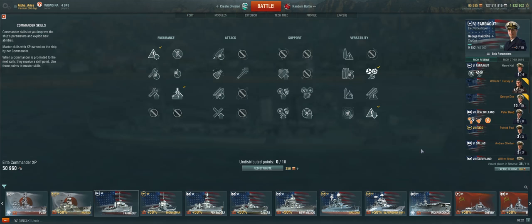Now for my primary captain skills. First, take priority target to know just how much stuff really wants to kill you. Second, last stand. Third, take survivability expert since you will be primarily a gunboat. And fourth, take concealment expert. Depending on your choice of B or C hull, your secondary talents are as follows: demo expert for the increased fire chance, IFHE for helping deal with higher tier enemies, and finally expert marksman for the buff to the guns.